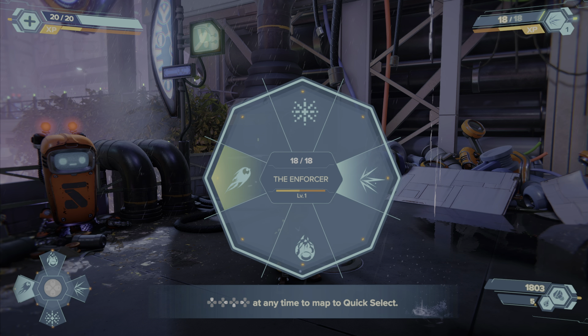I'll assign the enforcer to the right d-pad. The shatter bomb, which is kind of like a grenade, I'll put that up. And the pixelizer I'll put on down.